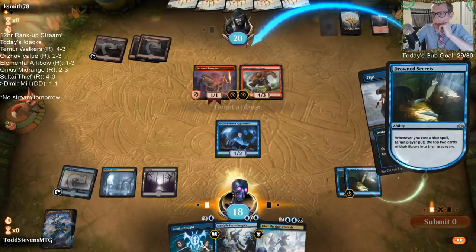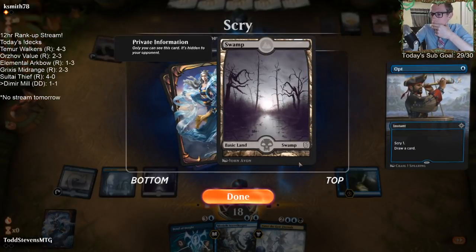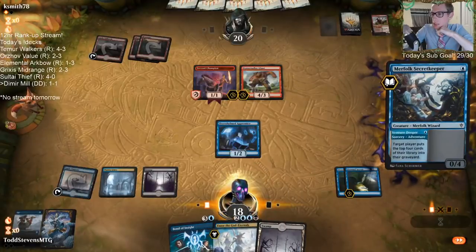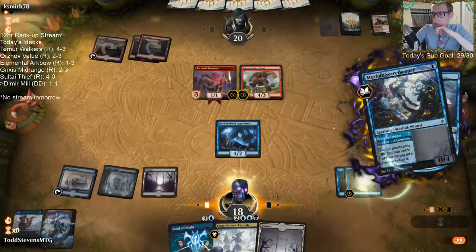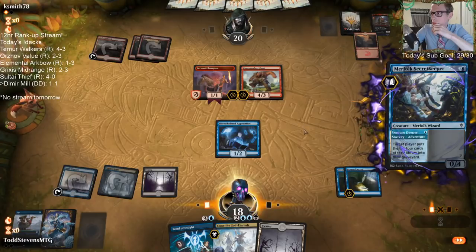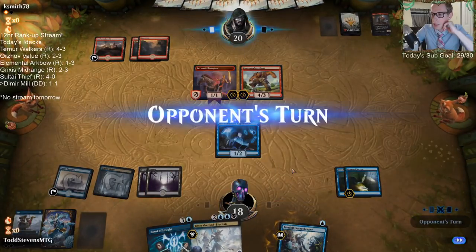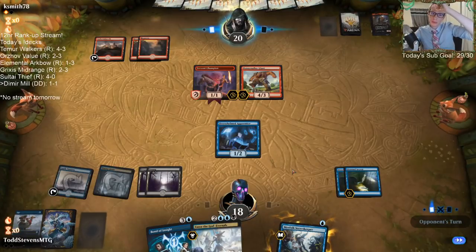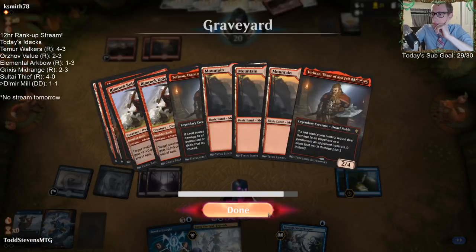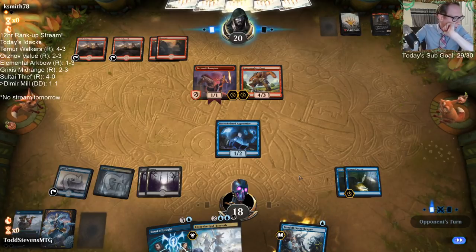Bone Crusher Giant. I'm going to keep it because I need land, even though that's not ideal — we'd want a blue source here to be able to play Secret Keeper again. We've got to keep the land.